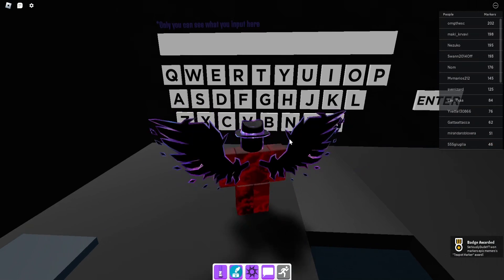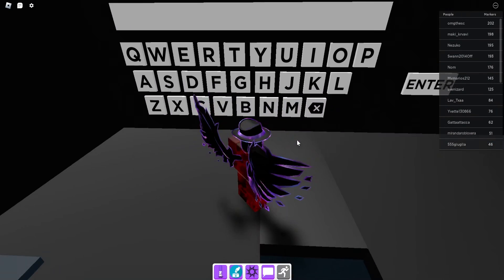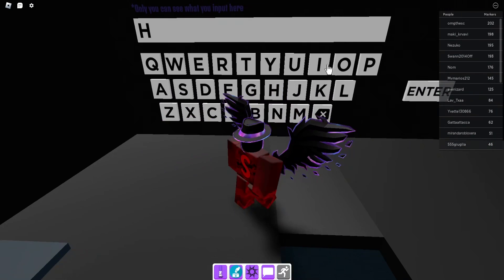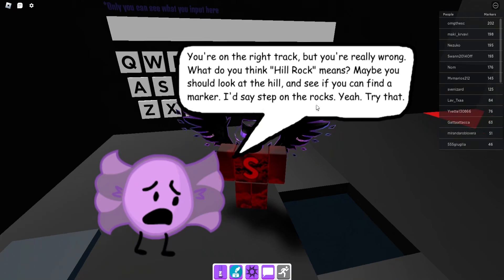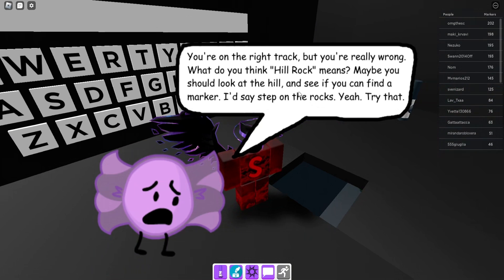Now we have one more code to go through in Find the Markers. This one is going to be HILLROCK, and you have to go ahead and enter this one three times.